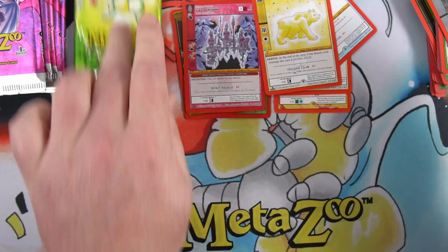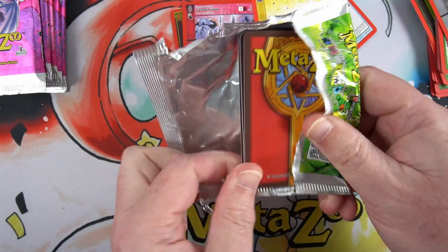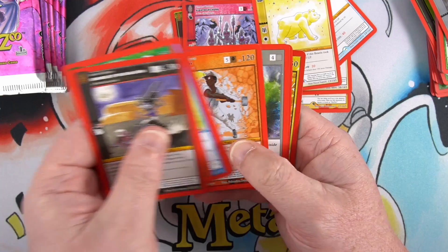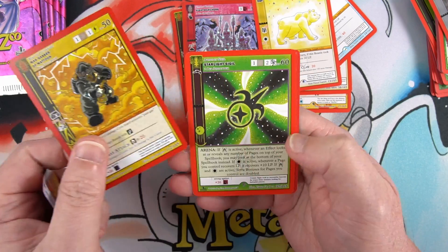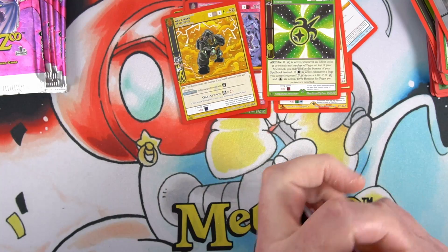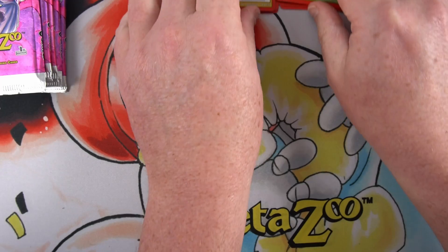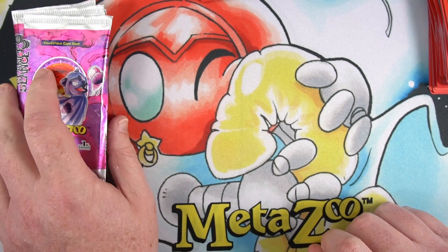Golden Bear. Final pack. Hopefully we've left some fire in those Seance packs, because this hasn't been very exciting at all. Mad Gasser reverse. Very, very boring. Wilderness packs out of the way — on to the Seance packs.